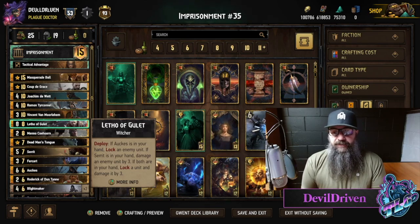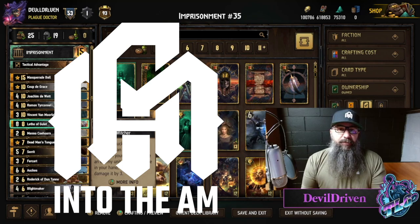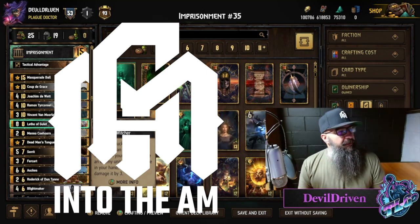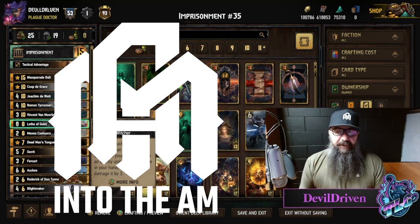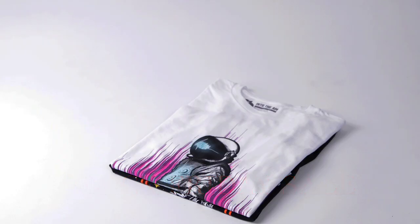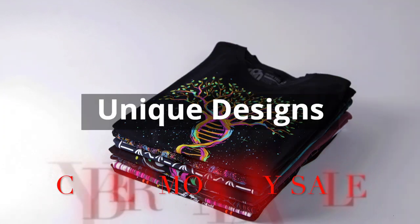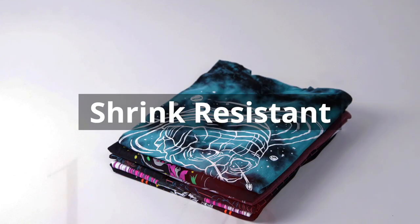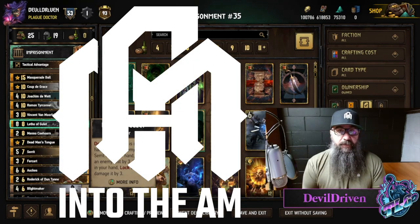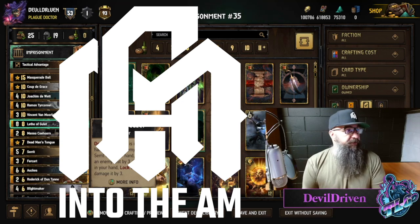Before we get into the deck guide, today's video is sponsored by Into the AM. They've sponsored a couple videos, we love them a lot. We rep their gear proudly — they put out quality clothing. I'm wearing the olive green right now, it's got that army color to it, I really like that. They're starting their Black Friday sale today through November 26, you can get 30 to 80 percent off the entire site.